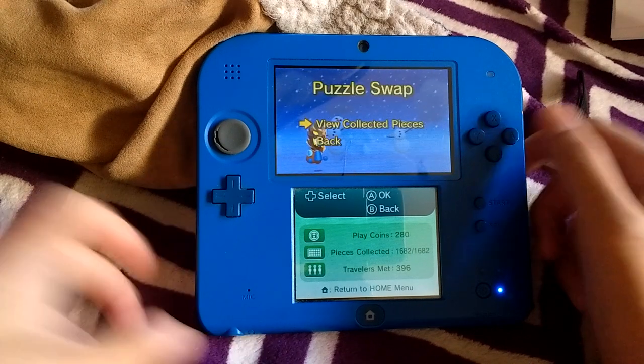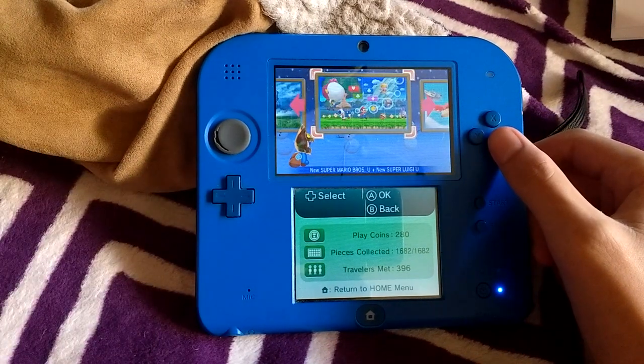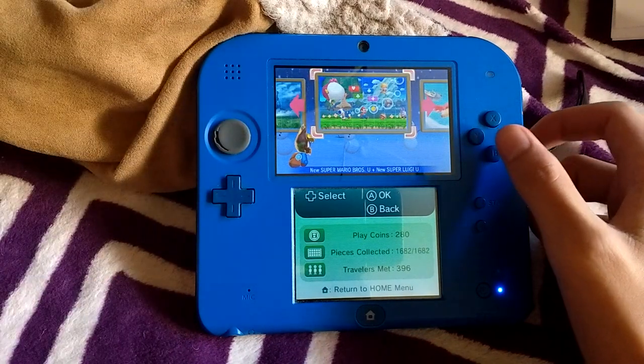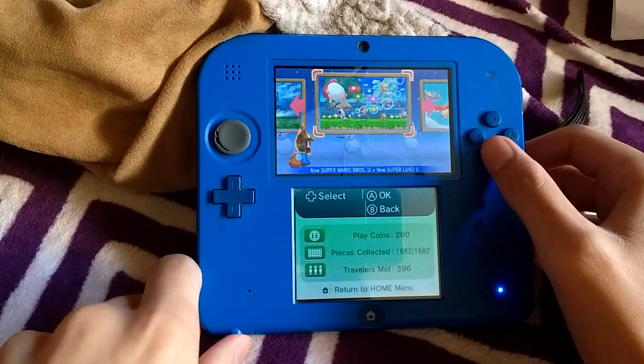Now there's only two options left: View Collected Pieces and Back. And when I was doing the random puzzle pieces to collect them, it started on this page. And since this is the 2DS, I'm not able to show you the 3D, and I don't have equipment to record in 3D, but you can experience that yourself.